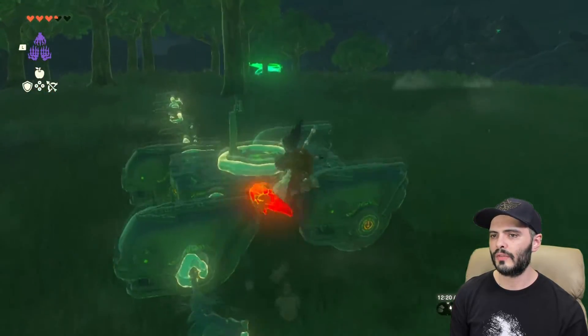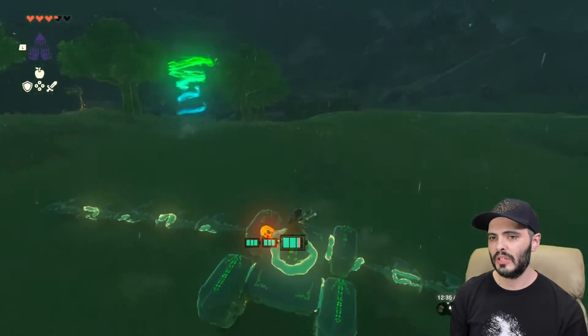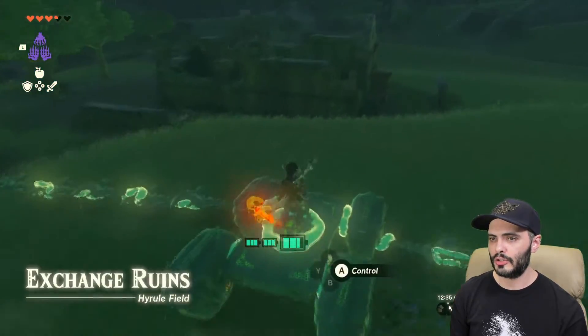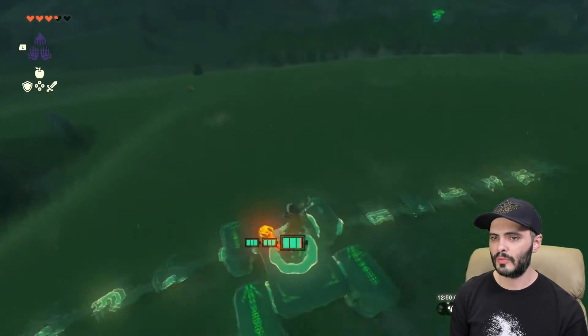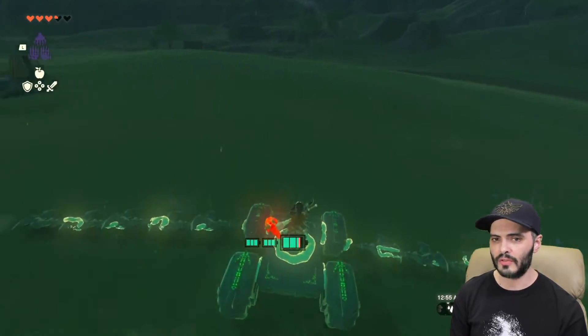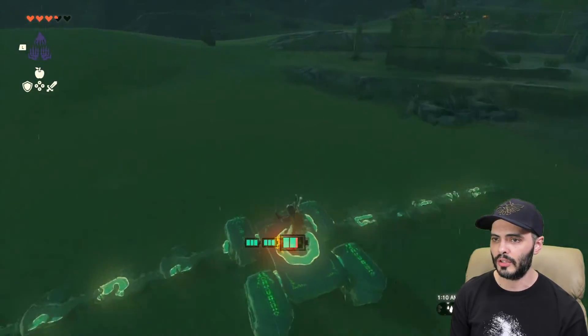For a while I was exploring farming money by buying cheap armor at the bargainer statues, since each piece sells for 600 rupees, and triggering the Blood Moon resets their stock so you can keep buying. Obviously now there's the materials duplication glitch so that isn't very helpful anymore, but I was able to refresh the bargainer statue stock when I wanted to.